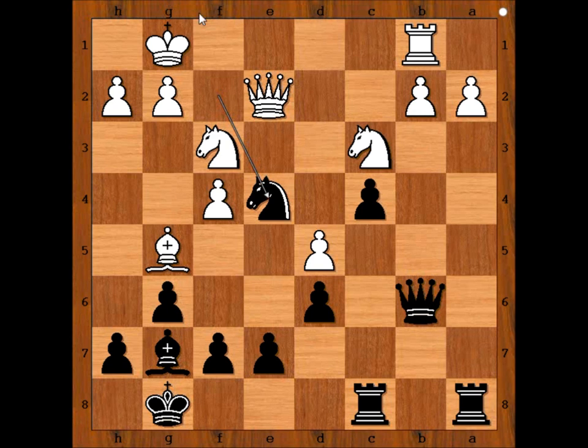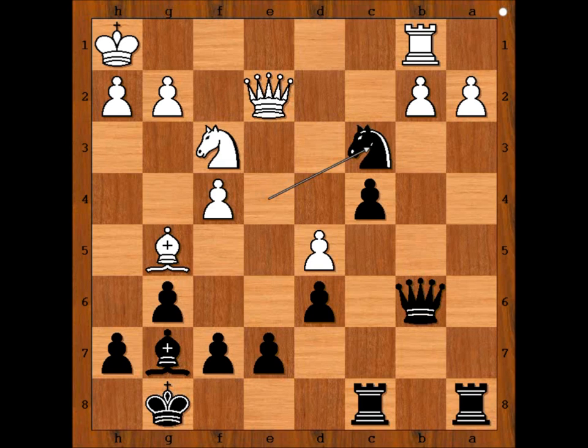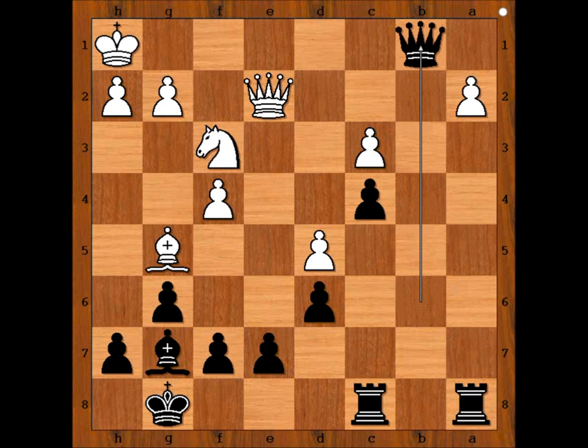White resigned in view of the continuation: king to h1, then knight takes knight on c3, forking the queen and the rook. And if pawn takes knight, then queen takes rook, and black has a huge material advantage. Nicely played game by Hikaru Nakamura! How many moves did you guess? I hope you enjoyed watching this video. I wish you good luck with your chess, and bye for now.